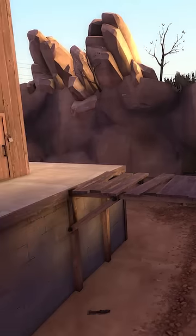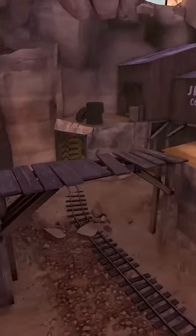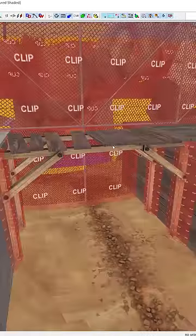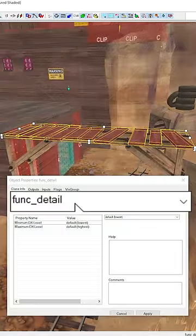Now this wouldn't be that odd if it weren't for the fact that there's the exact same bridge right around the corner that doesn't have any of these properties. Over in Hammer we can see that the first bridge is a func brush whereas the second is a func detail.